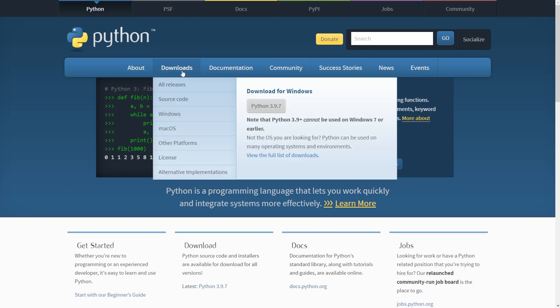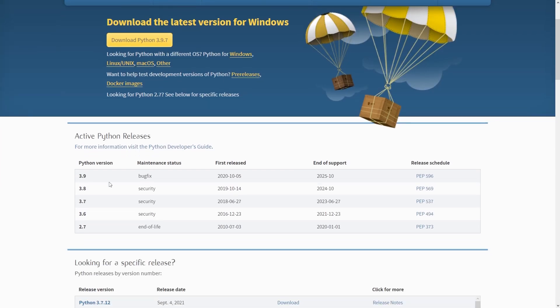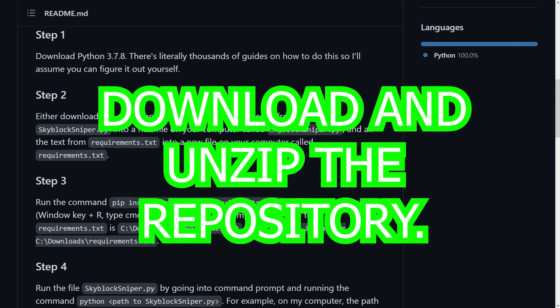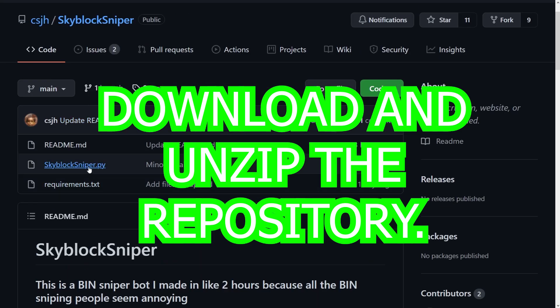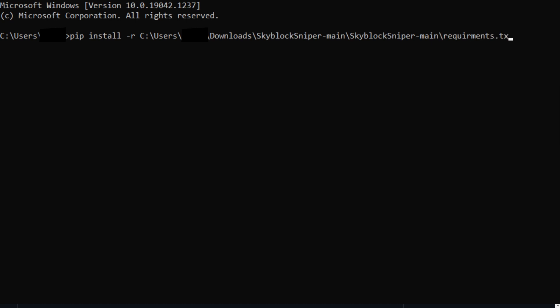Press Downloads and you can use Python 3.9.7. The creator recommends 3.7.8, but using a later version should work just fine. Then you're going to want to download or copy all of the code inside the requirements file. Open it in a new tab, then run the command pip install -r and paste in the path to the requirements.txt file, then press Enter.